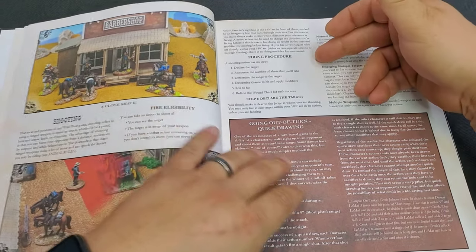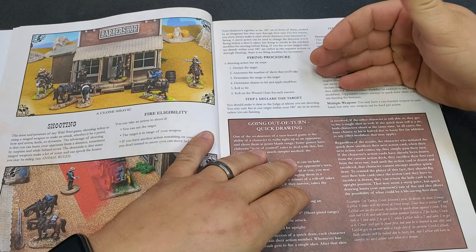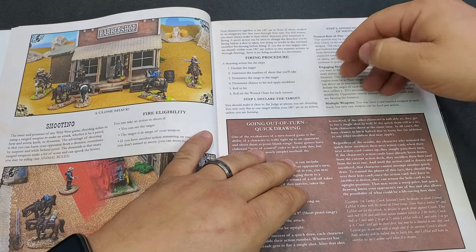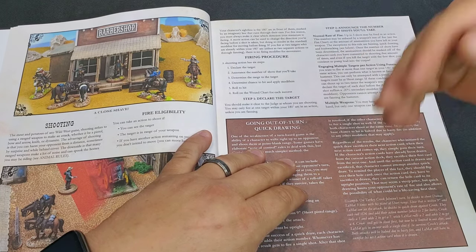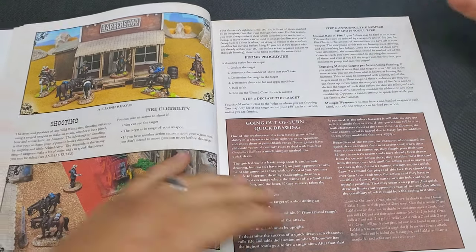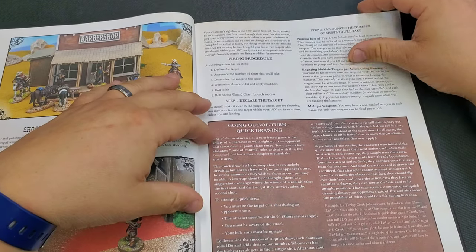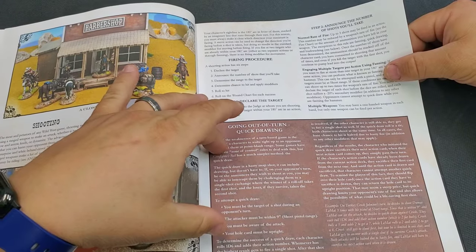The firing procedure: declare your target, find the eligibility, announce the number of shots (three or one, or fanning), determine the range of the target, determine the chance to hit and apply modifiers, then roll to hit, then roll to wound, and roll on the wound chart for each success. Or you can use the death deck — just draw a card when you damage somebody and it tells you what to do. Then it goes through the procedure for quick drawing.